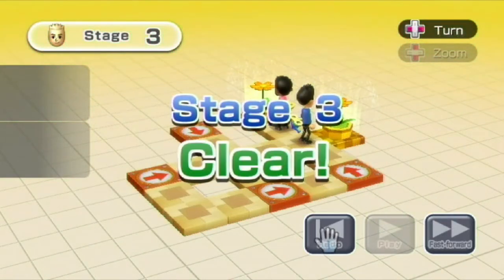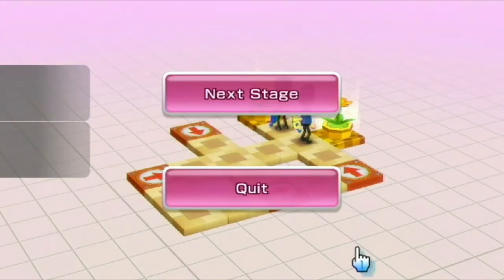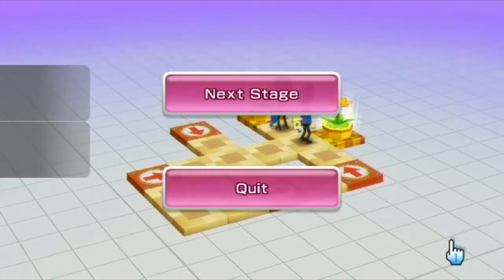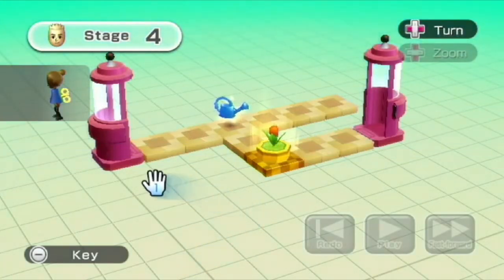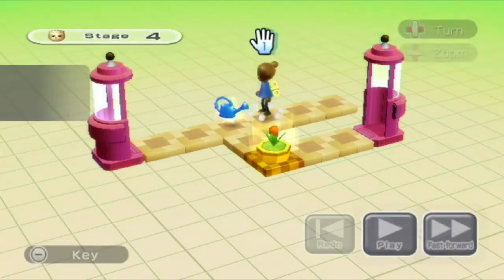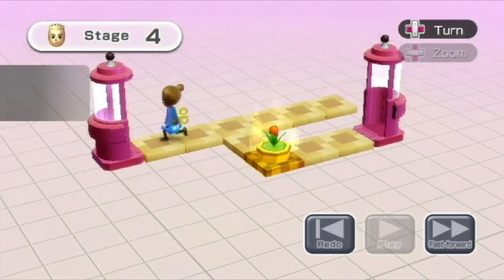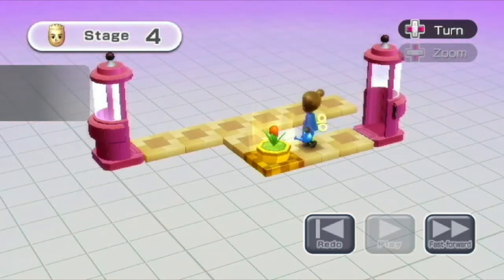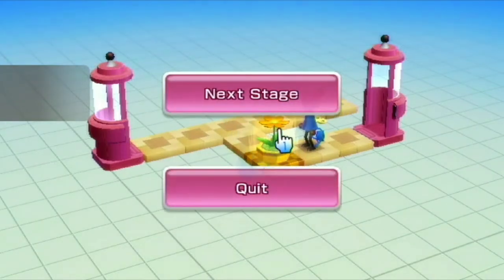There's a redo option, so if you don't think it's gonna successfully finish, you can just hit redo. I'm gonna put this guy here because then he'll hit that and then pick up this watering can and go there. If they crash into each other, you'll fail the stage and have to replay it. Thankfully you don't have to start at level one — just replay the stage you failed. Pretty easy so far.